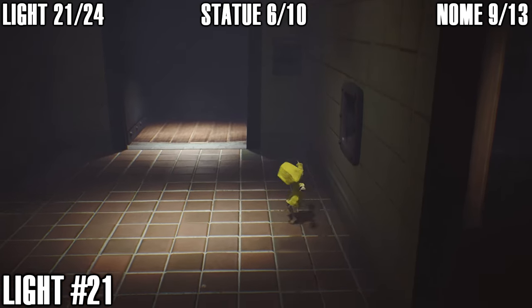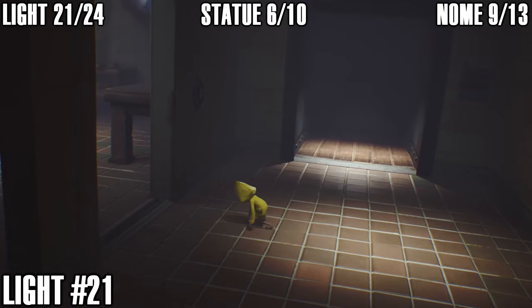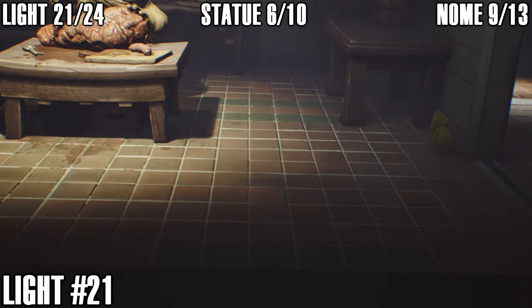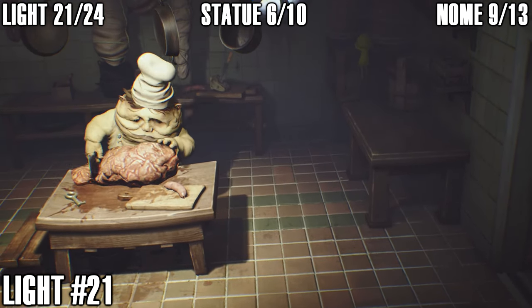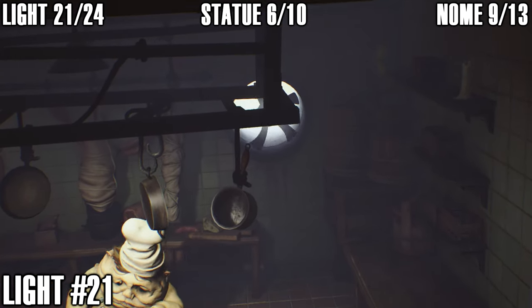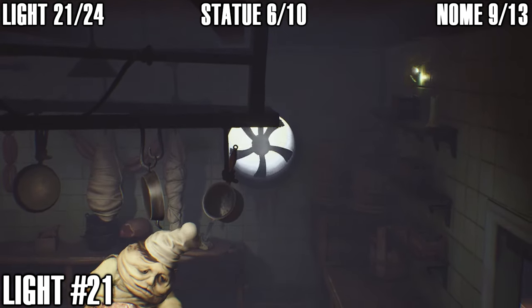Now when you come down here the chef will follow you in the elevator and you have to follow him through when he opens the door. Hop up on the table and climb up all of these buckets and boxes — you can see a candle on the shelf you're about to climb up to. That's light number twenty-one — light that up.